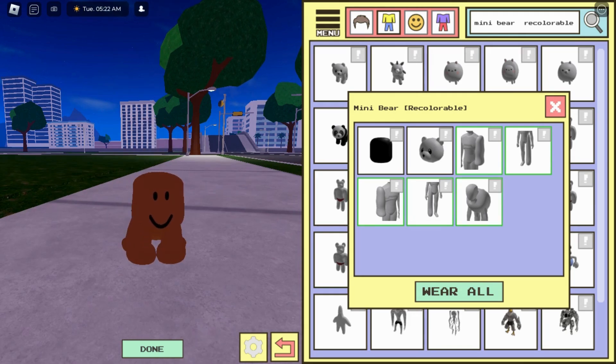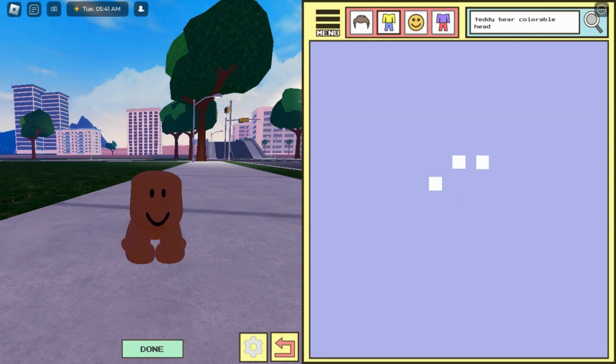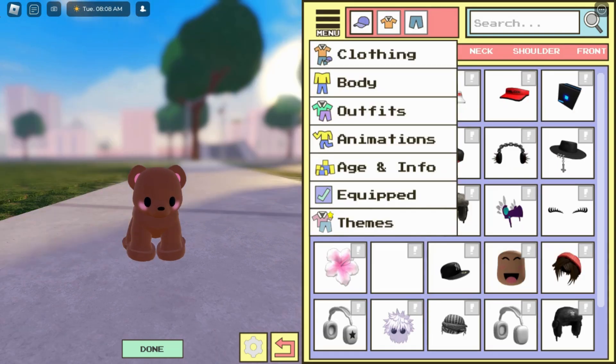Now you can see the output — I've become a teeny dog! Next, type 'teddy bear colorable head.' Choose the first one and select 'only head.' Now you can see the output — I've become a cute teeny dog.